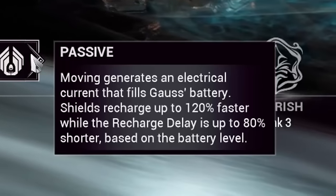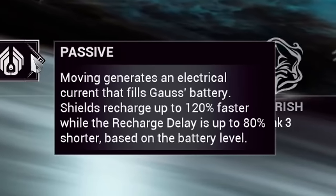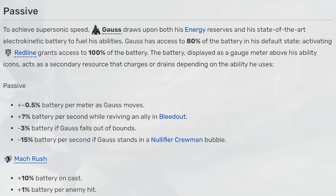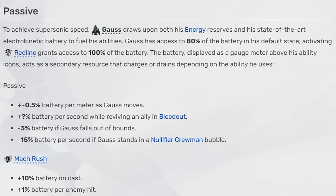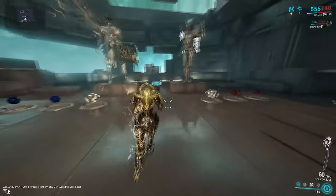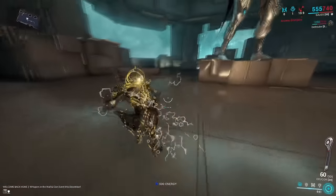Let's kick off by going over his abilities, starting with his passive. Gauss's passive is a battery that can store up to 80% by default, and to receive the maximum 100% you need to activate his fourth ability, Redline. This battery acts like a level gauge which rises and falls depending on what you're doing.